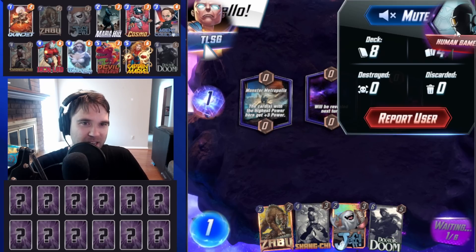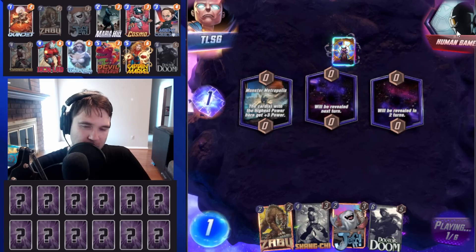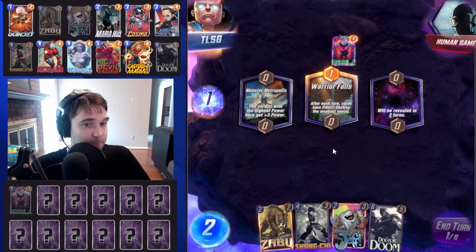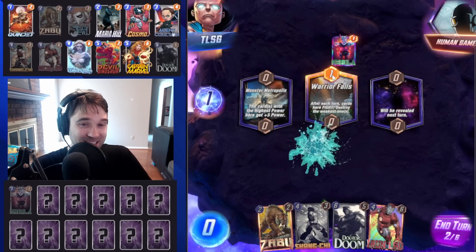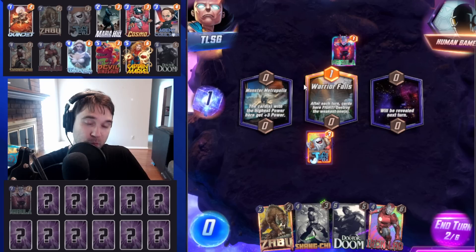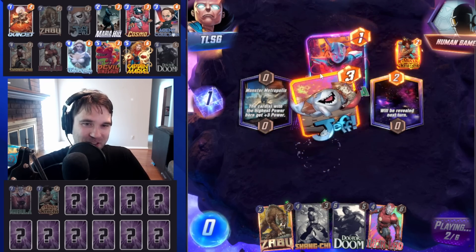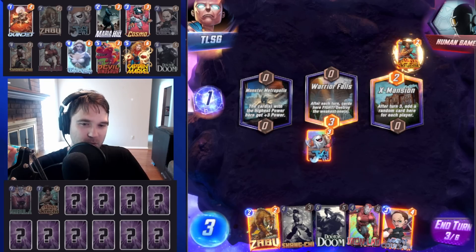Next up, we have Human Gamer — maybe, maybe they're AI. First location is Monster Metropolis. They played Nebula into the middle location, interestingly enough, which is not great for them. Let's go ahead and play our Jeff into this middle lane — that is going to make sure Nebula gets destroyed and then we can move Jeff out later. So very unfortunate that they played it into mid. We will go ahead and make sure that Nebula gets destroyed. We can then move Jeff to safety.